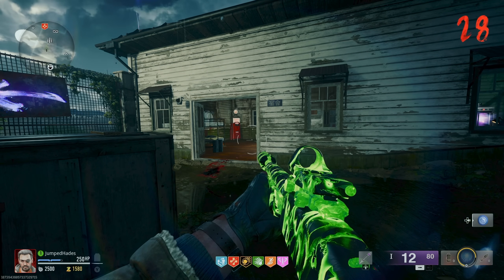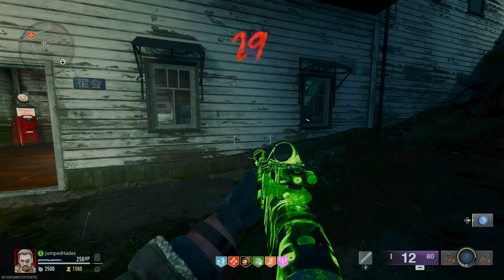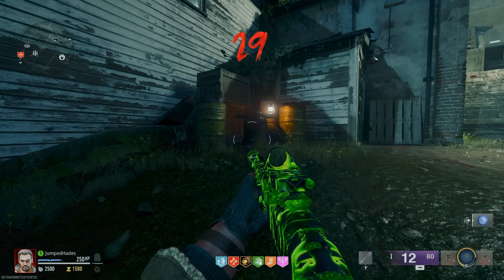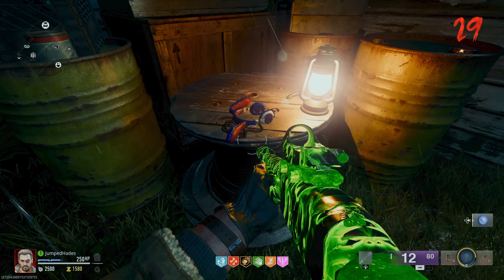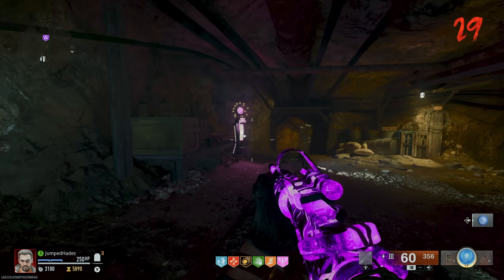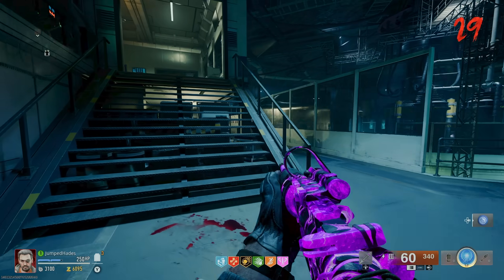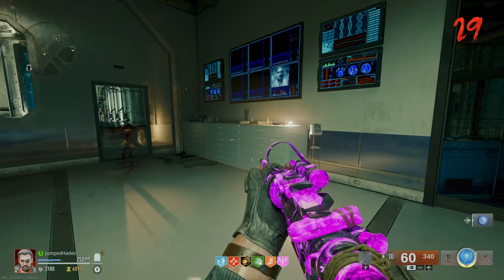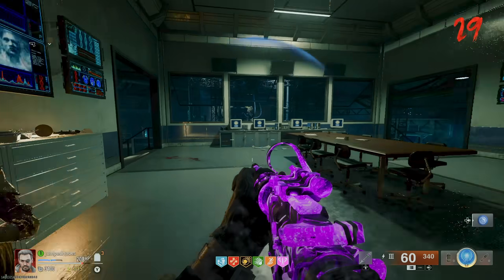Next on Terminus is the music Easter egg. You just need to find three interactable objects and a song will play — it basically sounds like Evanescence and it's sick. The first is just in the location shown. The second is through the next area shown. The third interactable object — and as soon as you pick this one up the song starts playing — is in the final location shown. You won't hear the song if you've got your music volume turned down, so keep that in mind.